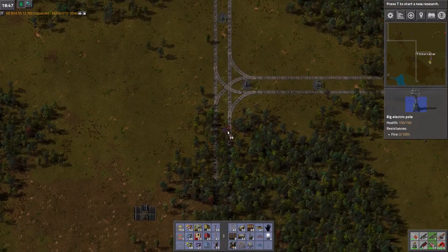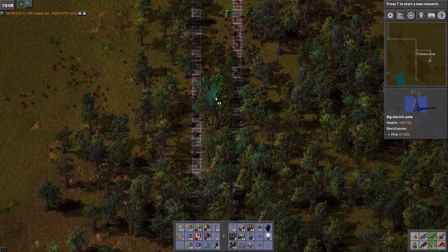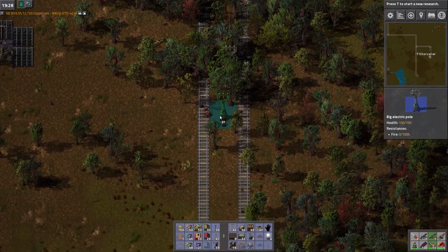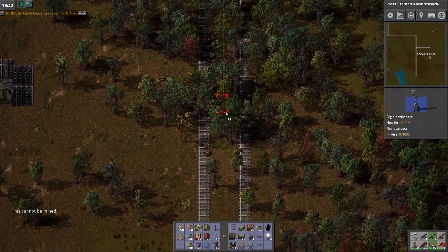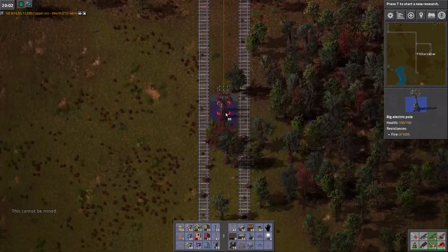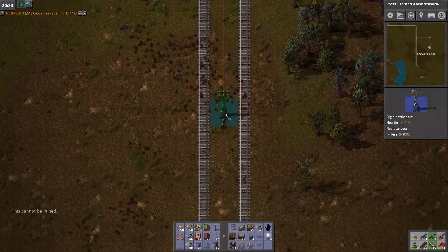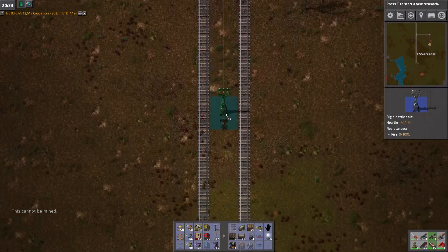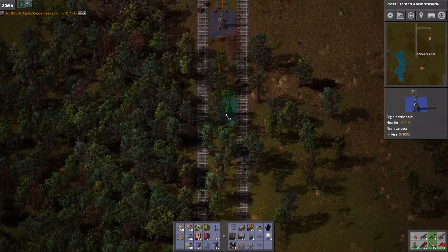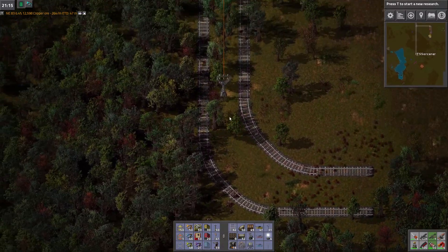All right, I think that's it. We'll make the space if I have to. We'll run this power line and call it a day. I don't know if this is enough oil yet, but we'll find out. I may need more. That'll be that for now.